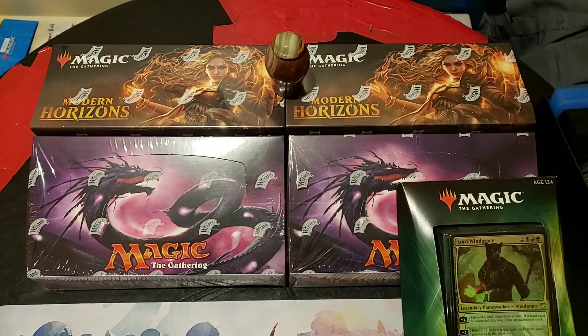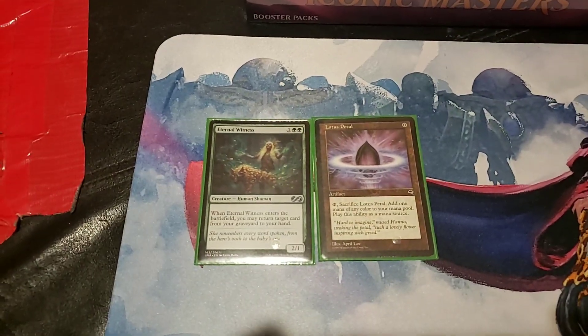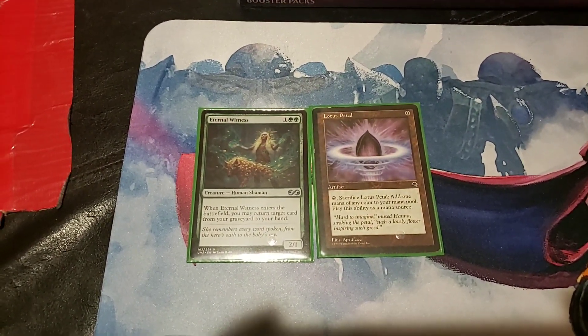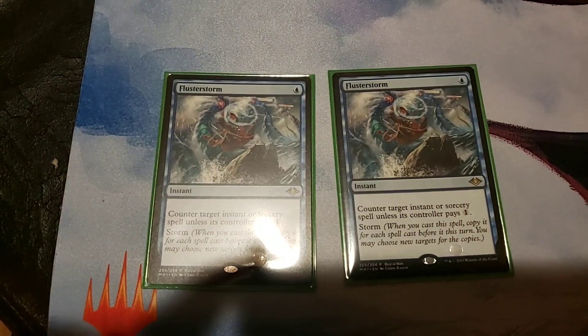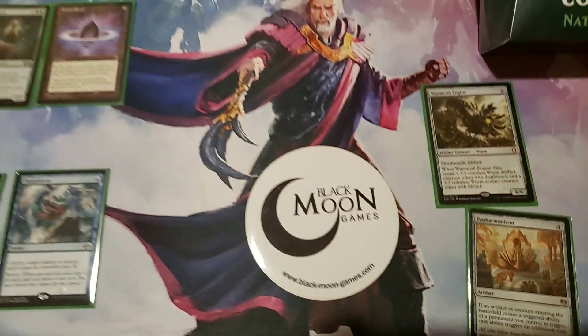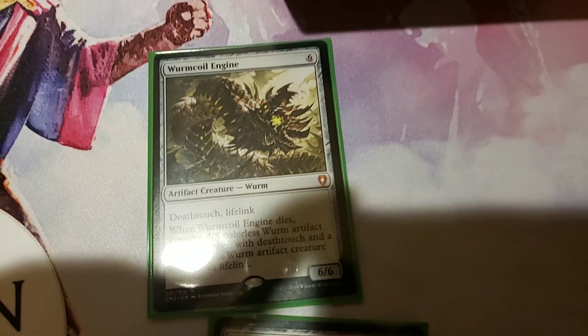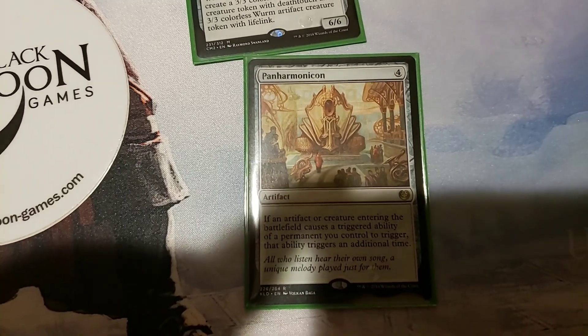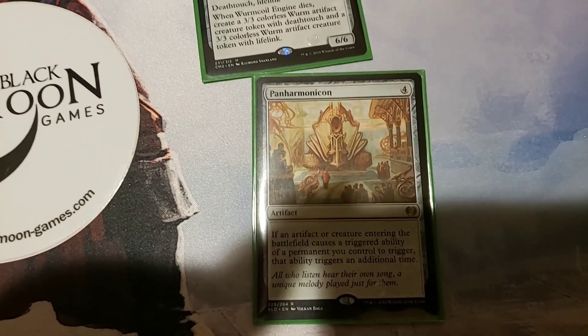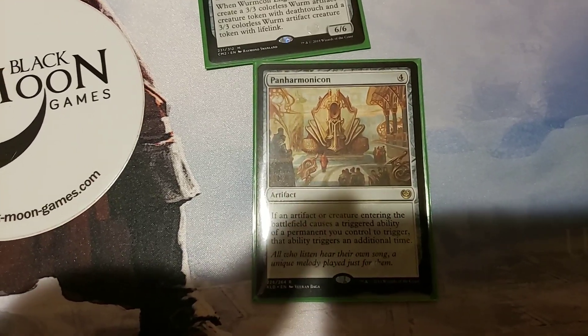Picked up a couple cards that I've wanted: Eternal Witness, Lava Dart, Lotus Petal. We've got two Fluster Storms from the two boxes that I purchased. Then we've got this beautiful play mat, the Wurmcoil Engine that's gonna go into my Saheeli deck, and Panharmonicon that will probably also go into my Saheeli deck. Let me know guys — shout out the Black Moon!